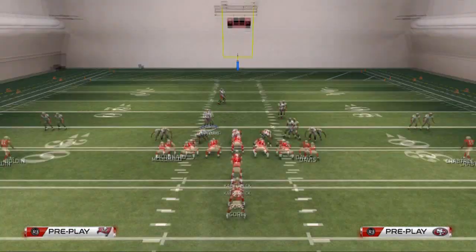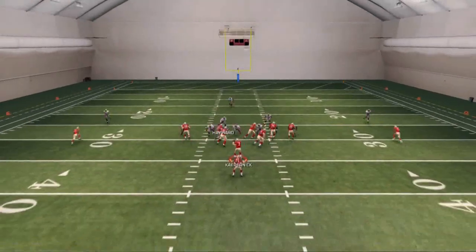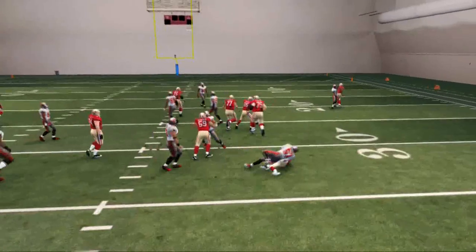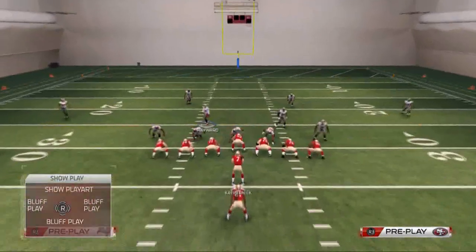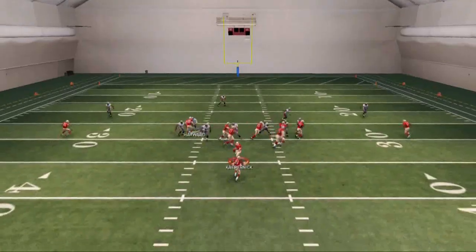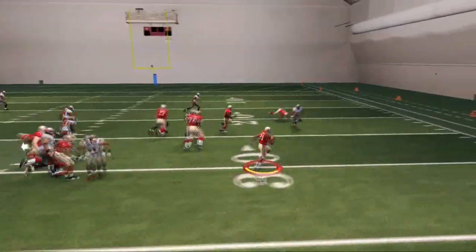Now we'll try to show you this with a show-glitz look, where they're going to bring down eight in the box, get a bare front, and you see we're going to run right at it. That time the linebacker came in pretty good, but typically this is still going to be an effective running formation.